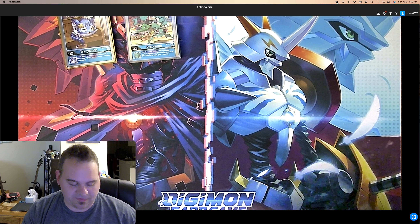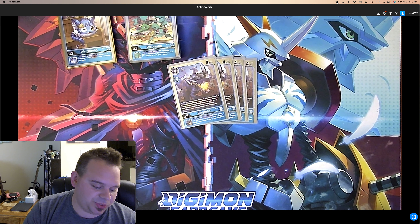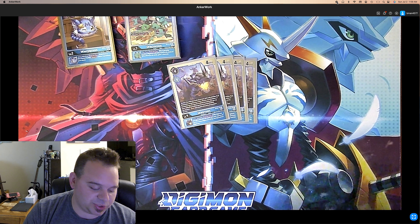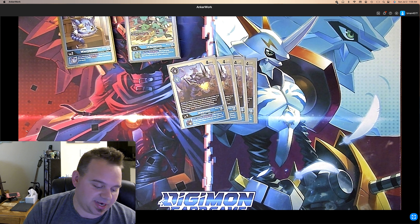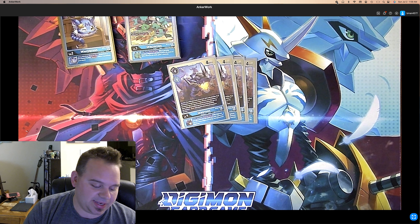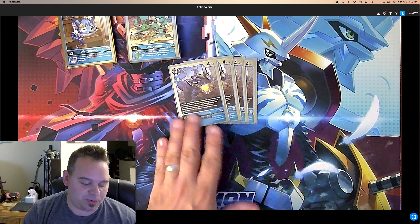For our level 4s, we have 4 of the BT10 Greymon. Reveal the top 4 and add 2 cards with Blue Flare and its traits — that's all your monsters, all your tamers with Blue Flare, and your Memory Boost option card which is super important. He's got on deletion save and an inheritable: if this Digimon has Blue Flare in its traits and your opponent has two or more Digimon, unsuspend this. So your Mellow Greymons can attack, unsuspend, and attack again — super important.